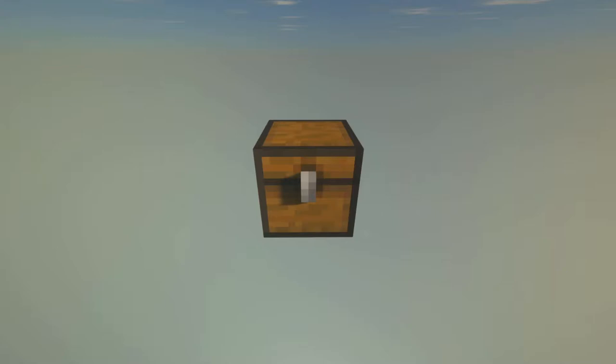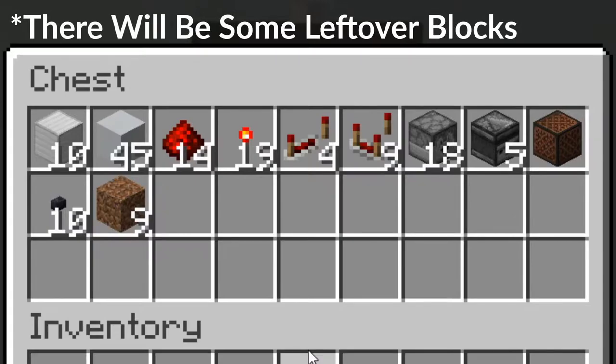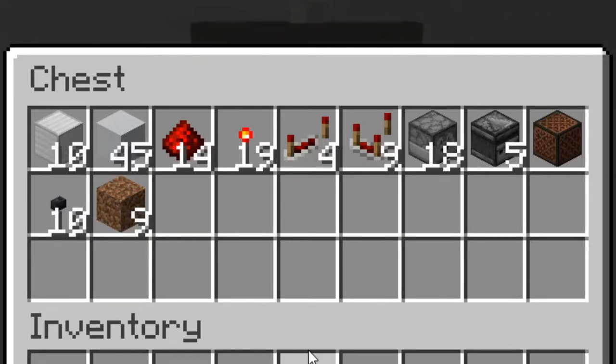Starting with the materials needed to build this design: you will need 10 decoration blocks, 45 blocks to build your redstone on, 14 redstone dust, 19 redstone torches, 4 repeaters, 9 comparators, 18 droppers, 5 observers, 1 note block, 10 stone buttons, and 9 random blocks.